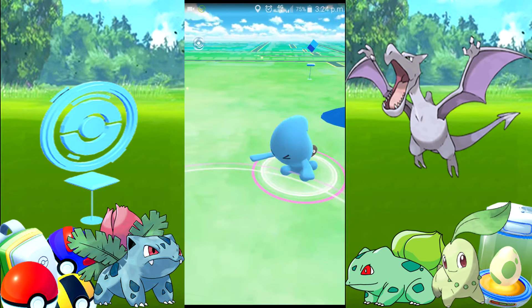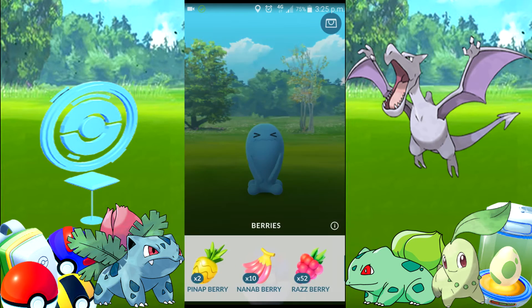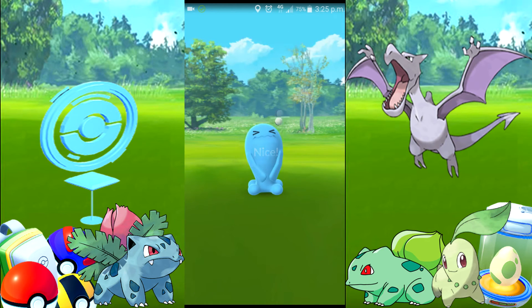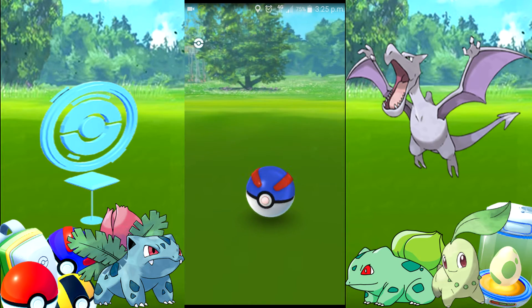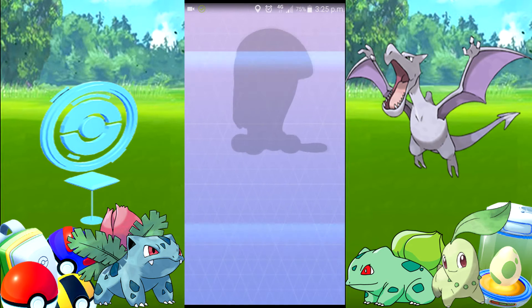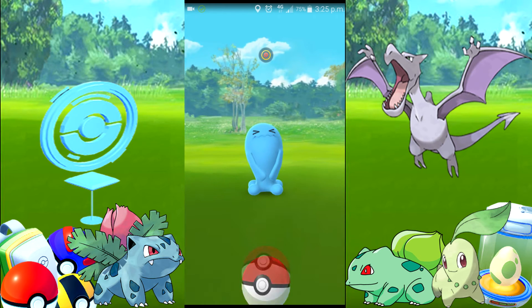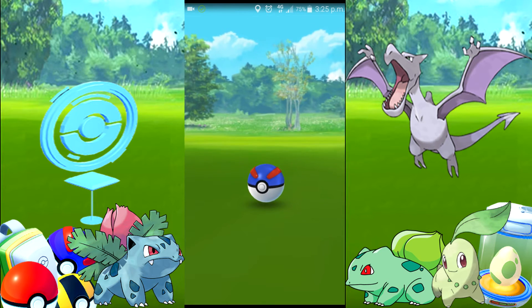We've got some Pinap Berries from the stop - yes! And there's our first Wobbuffet. This is a new entry for my Pokedex. There's not really much point catching more than one, but I probably will just for the sake of it in case I want to level it up as a gym filler. Come on, stay in there - and yes, we've got our Wobbuffet! That's going to take me up to about 57. There's another one so we're just gonna catch this one as well.